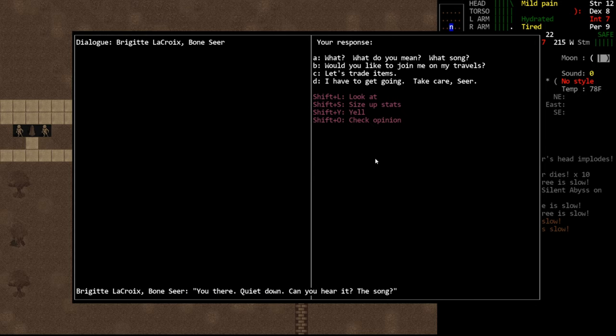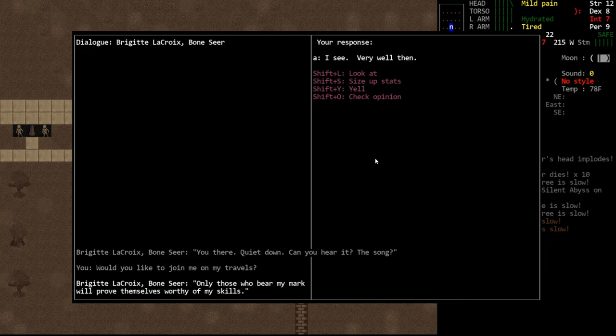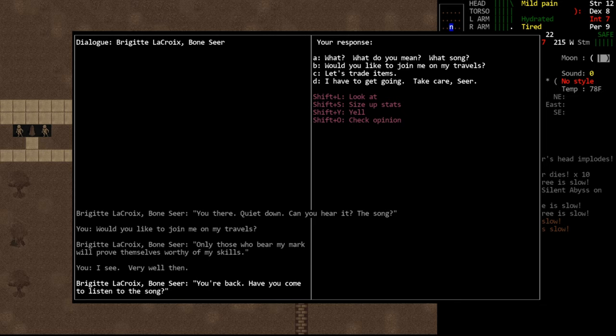Now when we speak to her, she'll say: 'You there, quiet down. Can you hear it? The song?' We immediately have the option of asking her to travel with us. She will decline and say that only those who bear her mark will prove themselves worthy of her skills. So unfortunately she's not recruitable immediately, but she is recruitable through a quest, which is pretty simple and straightforward.